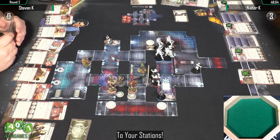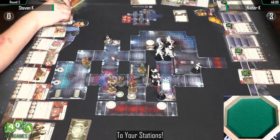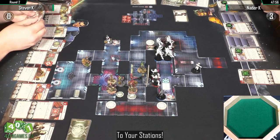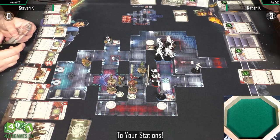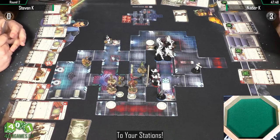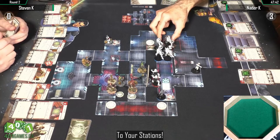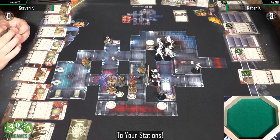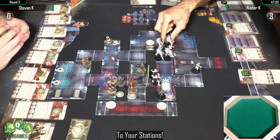Is there any other way to score points beyond the mission? There actually are a couple — there's no Jawa here, but if a Jawa kills somebody it gets one point. There's a card called Celebration that's an extra four victory points if you kill a named character. But none of the figures here have special abilities to adjust victory points.